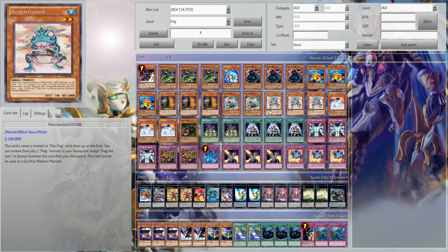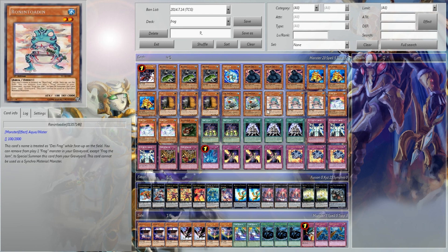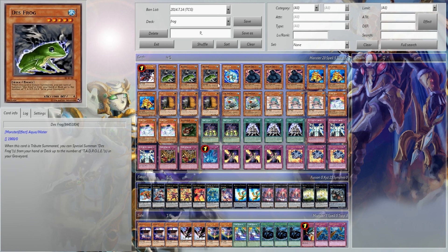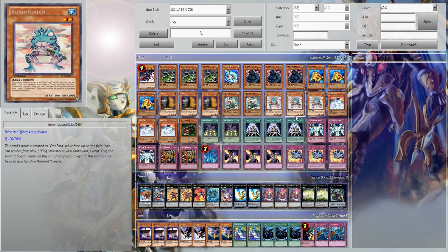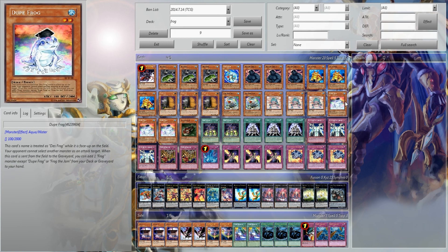If you don't basically understand the combo, I'll go over it real quick. Basically, you get Rollin' Toad out, you can play Infernal Reckless. Since it counts as Dupe Frog, you get 2 Dupe Frogs from your deck. And in case you get them to your hand, that's what the Herald of Sacred Lights in the extra deck is for. That's going to allow you basically a setup for the plays — you rank 5 — and then you constantly bring it back with Herald of Sacred and put it back into the deck. But it's very inventive. The Sea Lancer allows you to recycle all the Frogs.